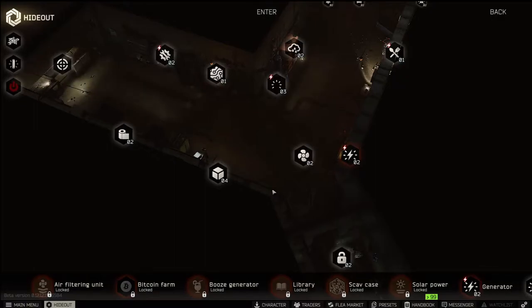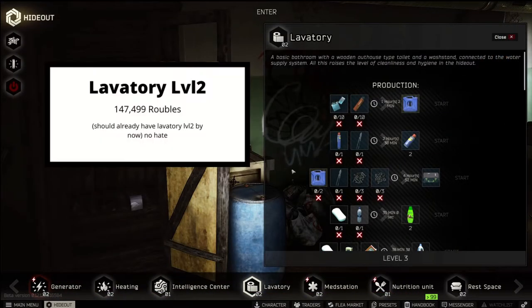The best way to get the 60-round mags, you don't even have to go in-raid for. You'll need to go to your lavatory in your hideout, and you'll have to be level 2. I'll show on the screen what you need to get to level 2 and the cost of items needed.